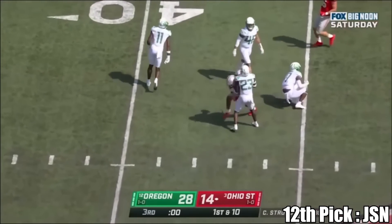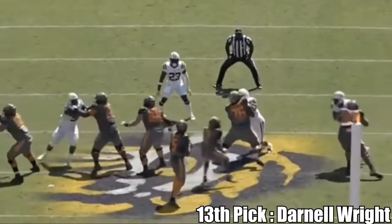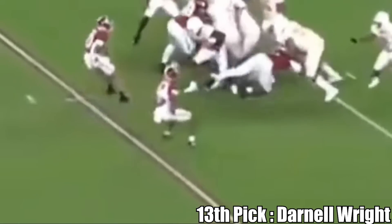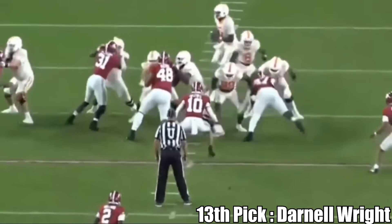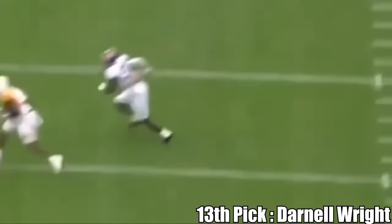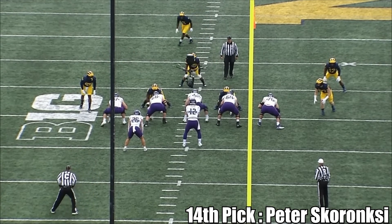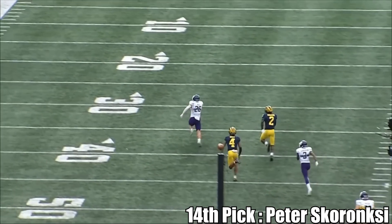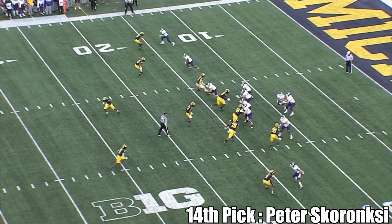At 13 for the Packers, I think this is either wide receiver or offensive tackle. I have Darnell Wright, the tackle out of Tennessee, but this one could easily be Jordan Addison or Quentin Johnston out of TCU. They took Christian Watson last year, and the Packers aren't going to take a wide receiver in the top two or three rounds back-to-back years — it would be really disrespectful to draft a wide receiver in the top 15 picks after trading Aaron Rodgers away. At 14 for the Patriots, I have Peter Skoronski, the tackle slash guard out of Northwestern. The Patriots really need help everywhere — they could go wide receiver, tackle, or edge. You never know what Bill Belichick is going to take, but I'm playing it safe with the offensive lineman, and that rounds out my top 14.